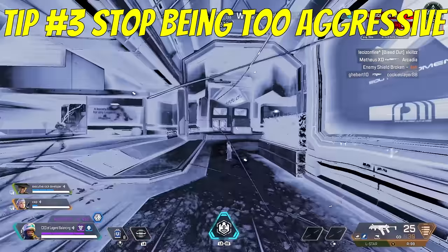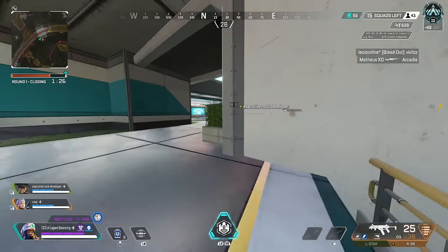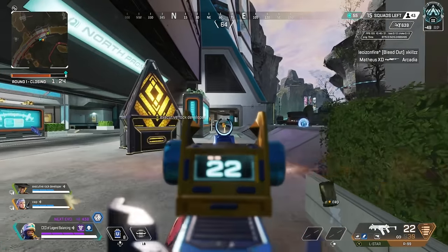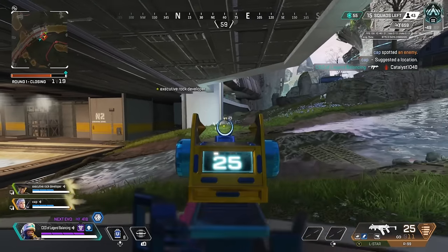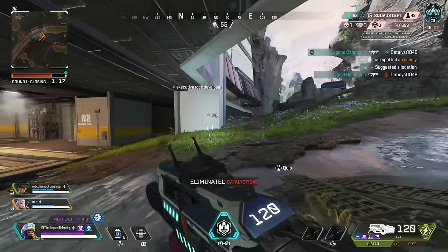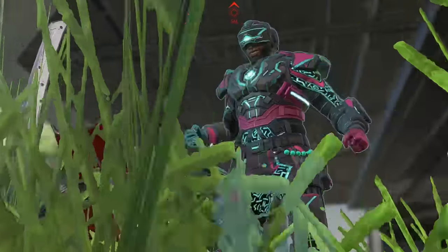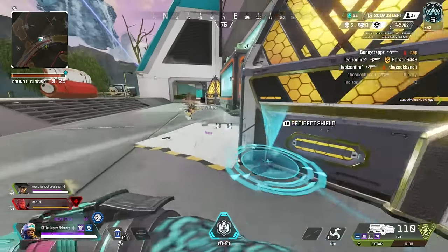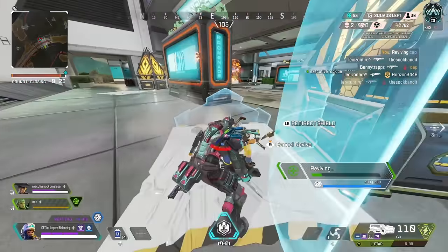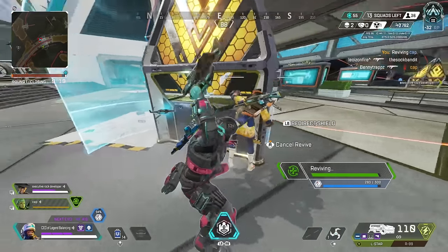Number three: do not be too aggressive — all hell will break loose. Ideally, what you want is a fight off drop and then playing smart to end game. You won't always be able to find a straight-up 50-50 off drop, so focus on third partying. If you're reaching platinum or anything above, you don't really want to take a straight-up fight any time after your initial drop, because you should expect to get third partied every single time. Don't set yourself up to automatically be disadvantaged.